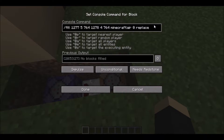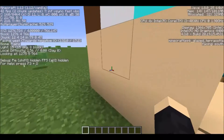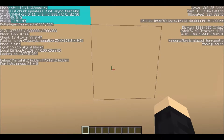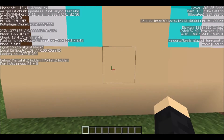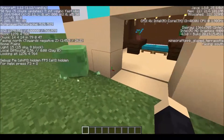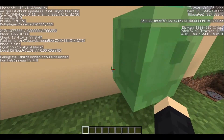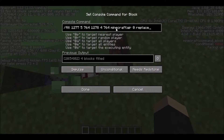Then I used slash fill and then the coordinates. You can see the coordinates on my screen — it says looking at 127, 75, 76 and 4. Type slash fill, then those coordinates and the next set of coordinates right there, then type those both in.